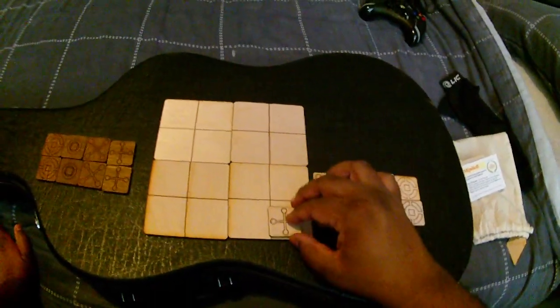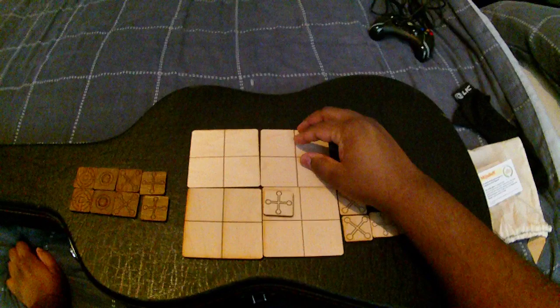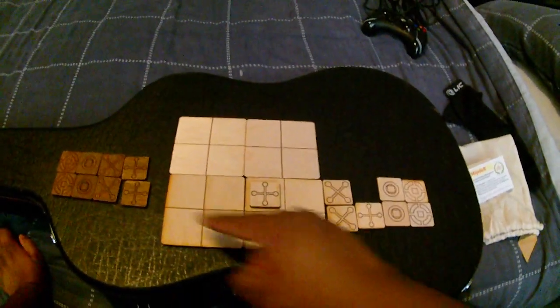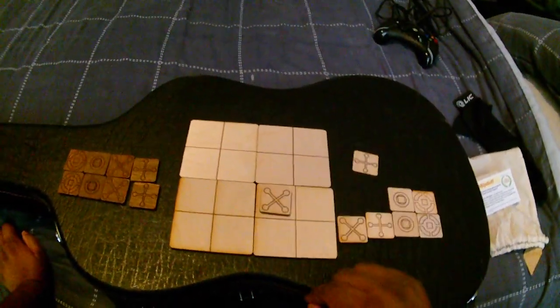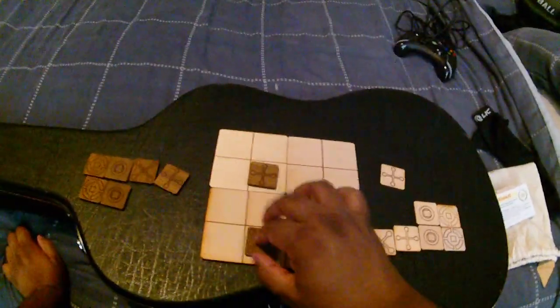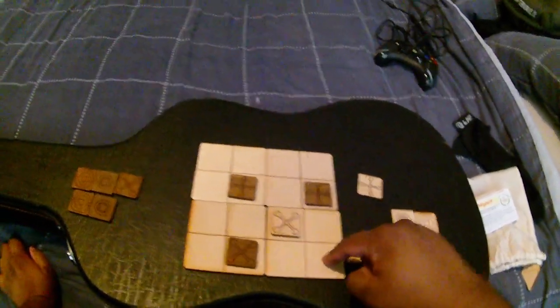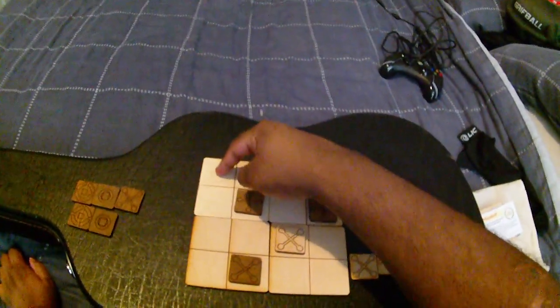This is where the genius of the creator came into play. Take this center piece, for example — placing it in the middle means that the next player can only put their piece in any direction indicated here. So if you place this one, they can only move there and there. Now if there are other pieces in the way, the next move can only be here and here — even though a piece is in the way of the line, you can still play there.